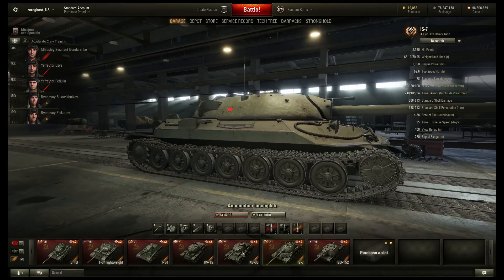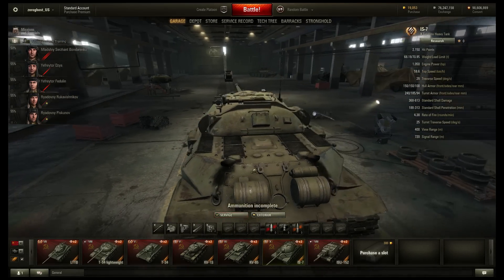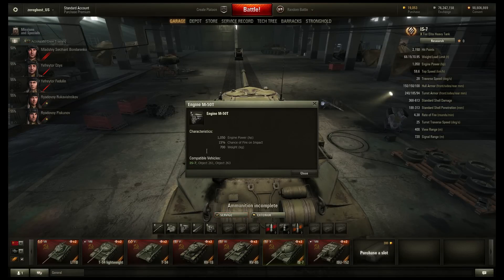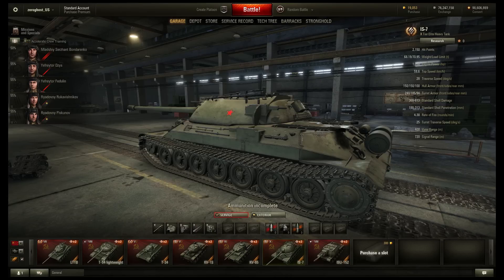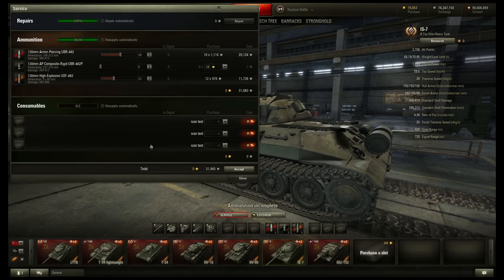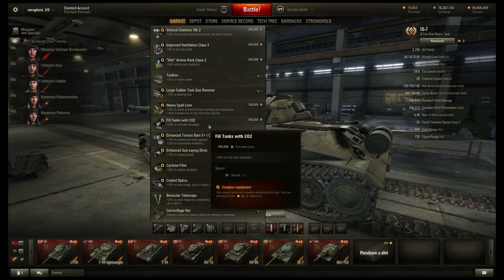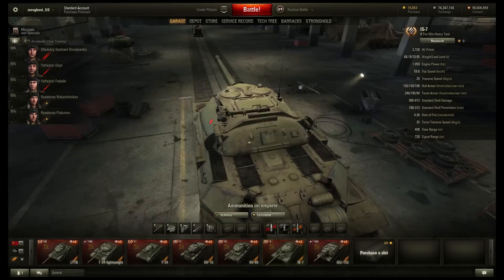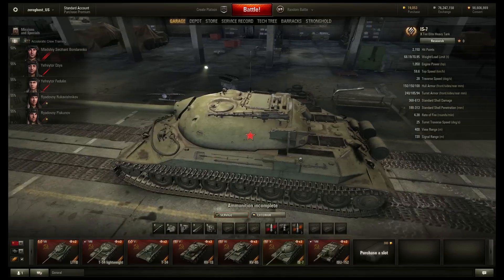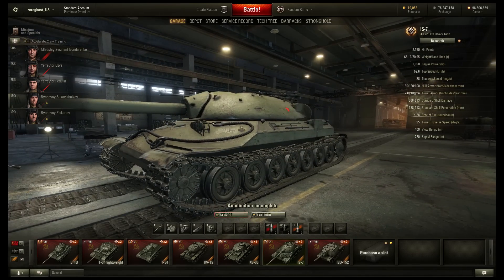The IS-7 has been HD-ified. Look — the tracks do the bouncy thing! It must be a diesel engine — or actually a fuel tank, since diesel wouldn't explode. It looks really dirty — they need some filters on that. Sheesh. Anyways, yeah, HD-ified, looks good. Lots of rust on it, scratches, wear and tear. Looks pretty damn good.